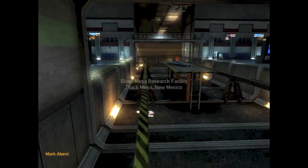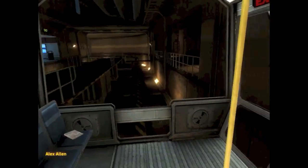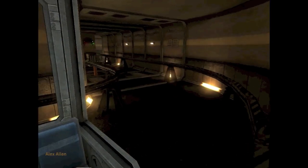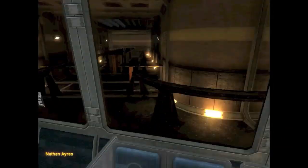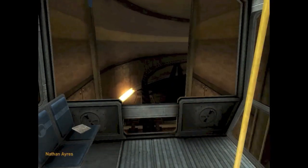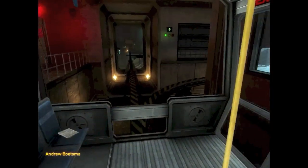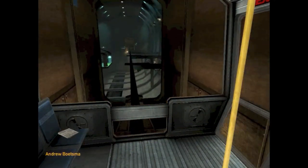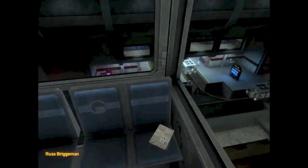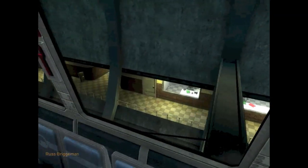The Black Mesa Source Group has remade it using the Half-Life 2 engine. Good morning, and welcome to the Black Mesa Transit System. This automated train is provided for the security and convenience of the Black Mesa Research Facility personnel. The time is 8:47 a.m. Current topside temperature is 93 degrees, with an estimated high of 105.